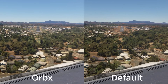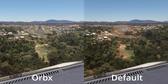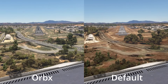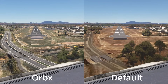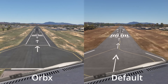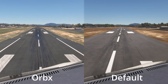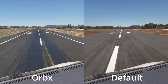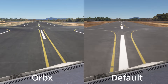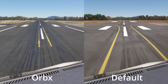The first thing we can notice as we are coming into land here is that the ground textures seem to be of a much higher quality on the Orbex version. We've also got a perimeter road which is modelled much more nicely and we've even got a little animated train going along here. The nearer we get to the ground you can definitely see those ground textures paying dividends, and the grass left and right of the runway looks so much better on the Orbex version.